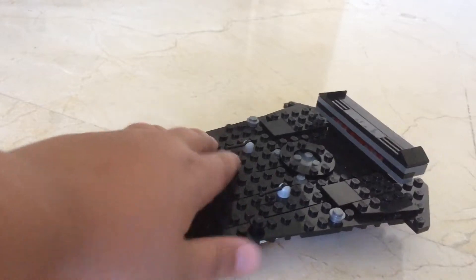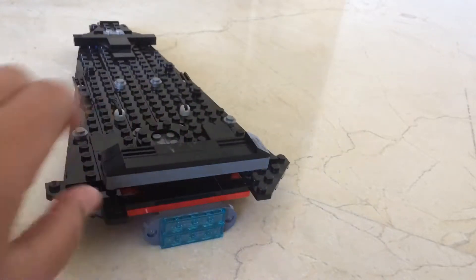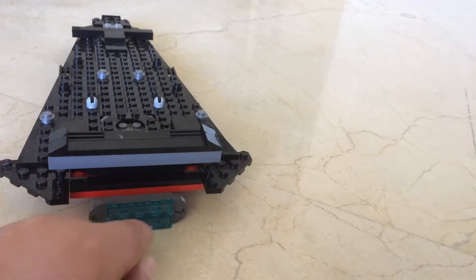The studs over here represent turrets, and this section represents turrets too. There is some good detailing here, and then we have a red strip to represent the First Order.